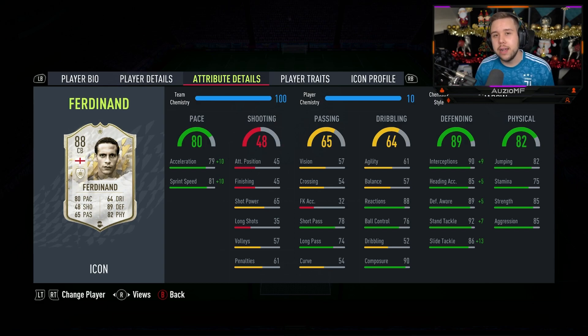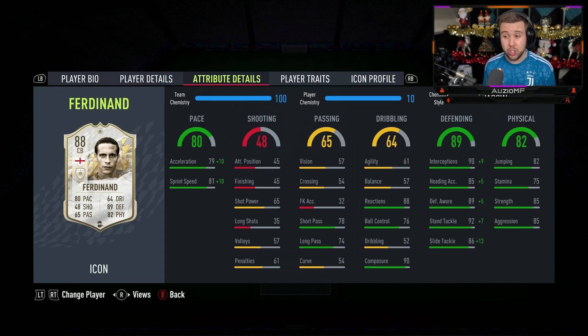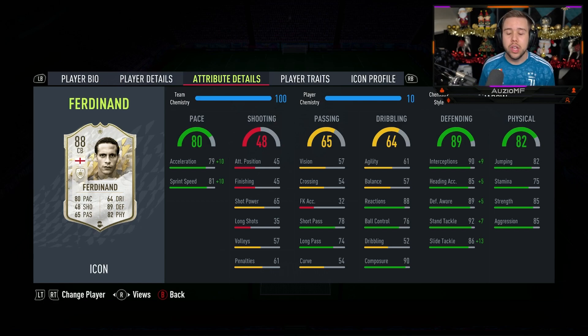The shadow chem style doesn't just boost pace — it also boosts defending stats. The defending stats are looking like some of the best I've ever seen in this game: 99 interceptions, 90 heading accuracy, 94 defensive awareness, 99 standing tackling, and 99 slide tackling. His physicals don't really need upgrading, which is why I've gone for the shadow chem style — 85 strength and 85 aggression is more than enough for a center back.